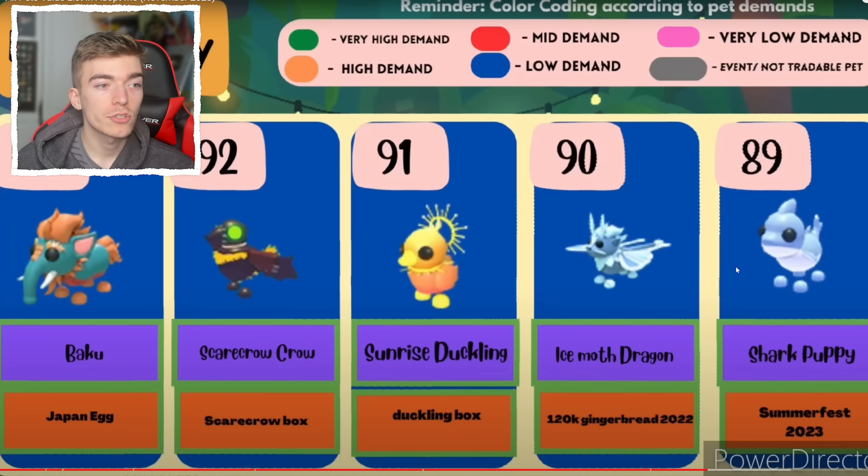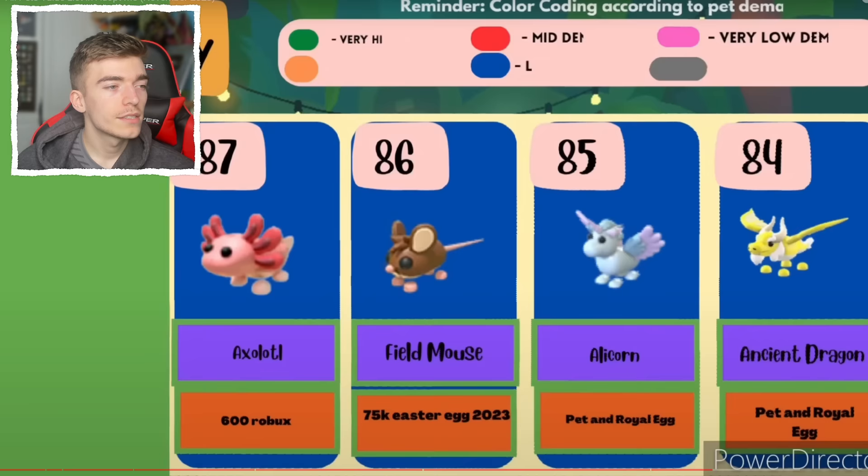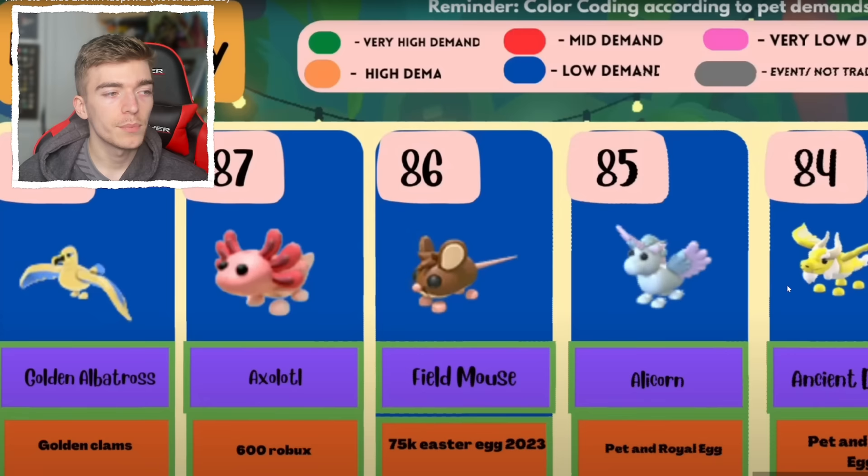The shark puppy — that is another pet that I do not have, I need to find one. This is number 89 and apparently it's low demand, so I should be able to get one relatively easily. The axolotl — that's gone, you can't buy it for Robux anymore. The field mouse came out in Easter.